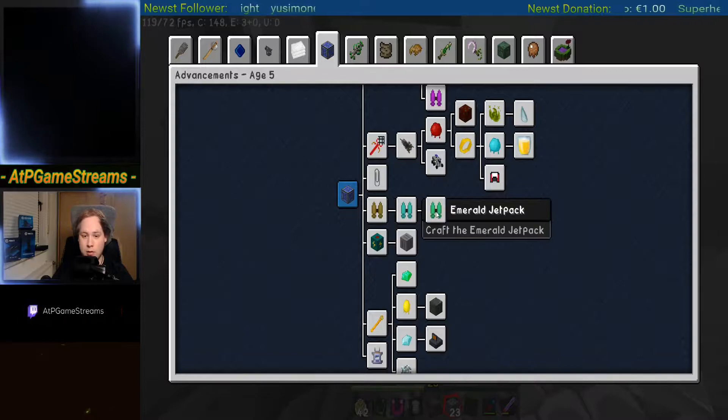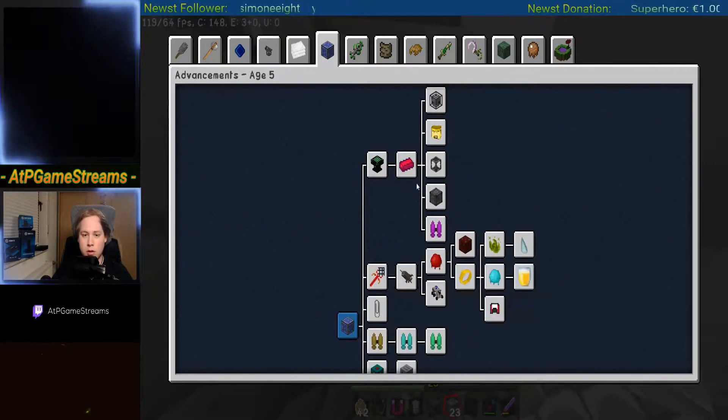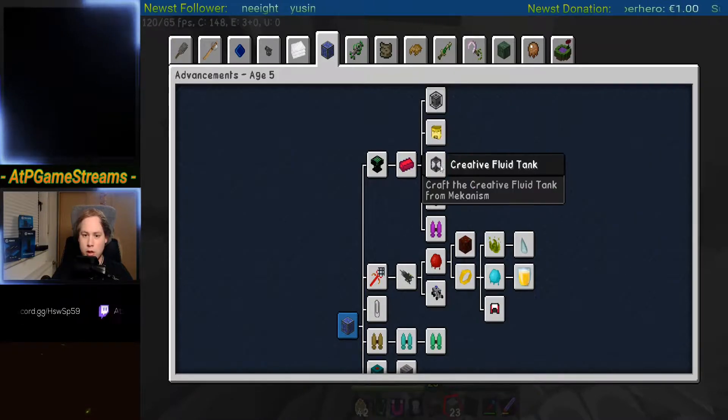Stage five, age five guys - we can make jetpacks now. That's cool. There's a creative tab.